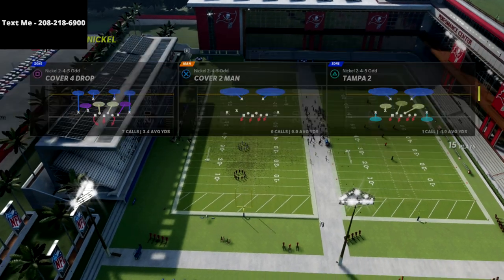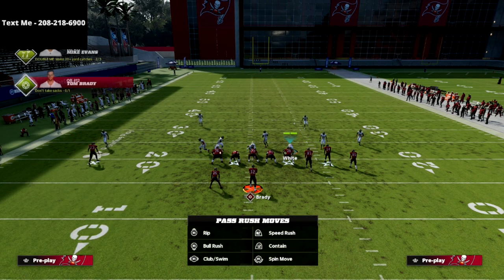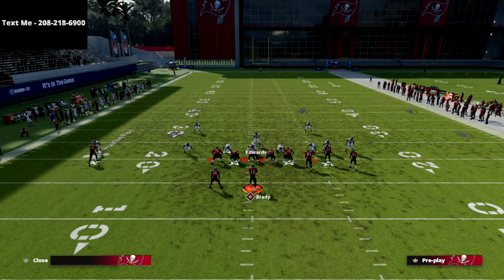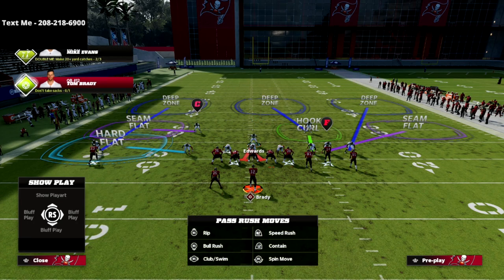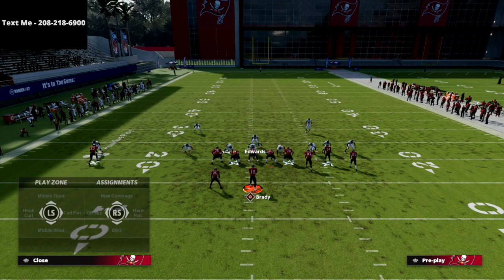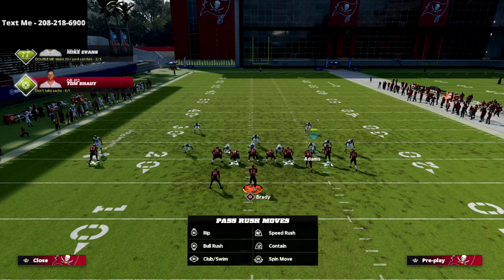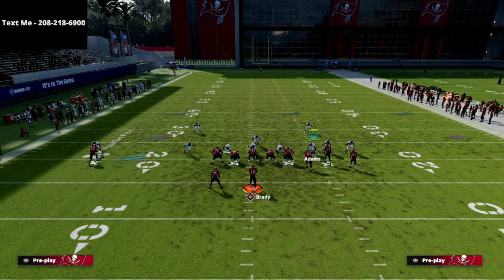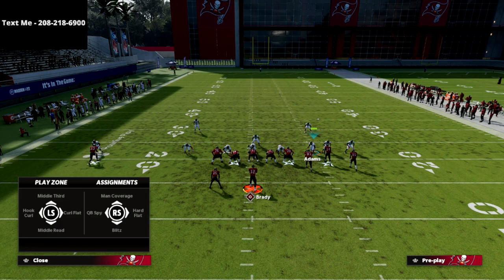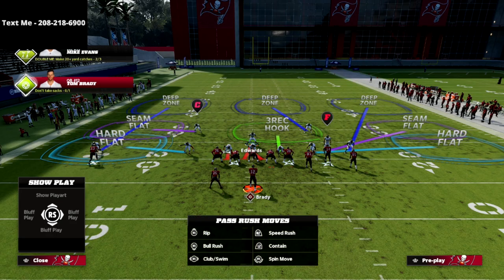What I can do is go from the 2-4-5 Odd and audible over to the 3-3-5 Wide. In the 3-3-5 Wide, take a look at what's just happened — I can set my adjustments up and create my coverage. It even gives me some nuanced coverages: this guy is registered as a middle linebacker, so I can put him in a middle third or a mid-read.